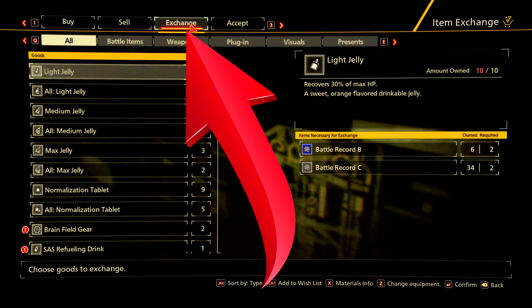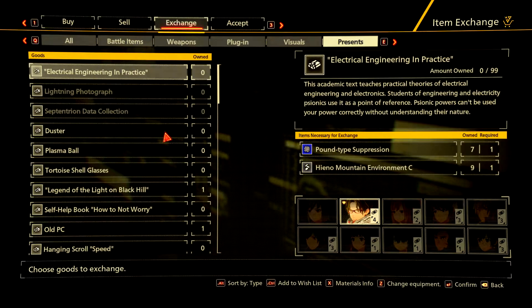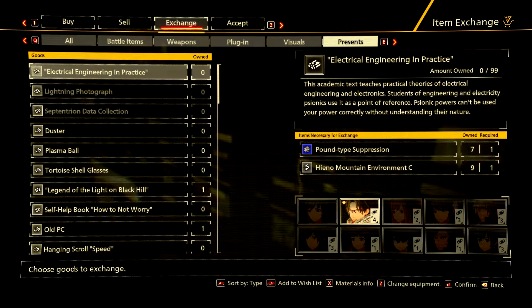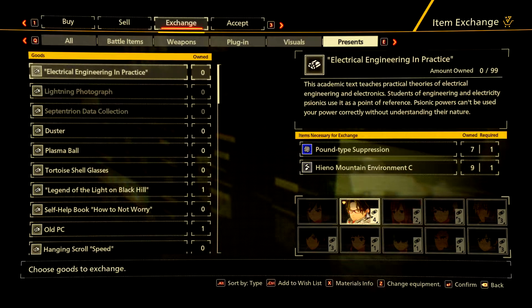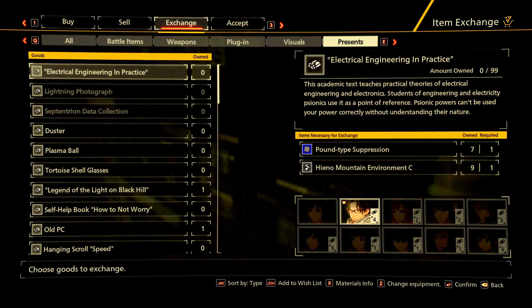What you're going to do is go to Exchange and then go to Presents. Now depending on who you want to give your gift to, there are matching items - for example, electrical stuff will always want to go to Sheedon. There's also a little trick: depending on what the gift is, it affects how much bond level it will increase.